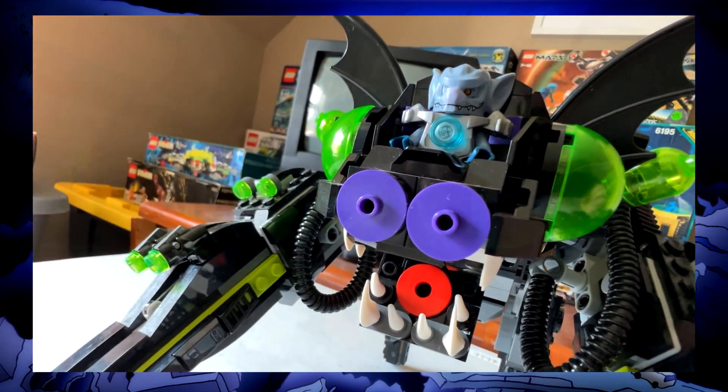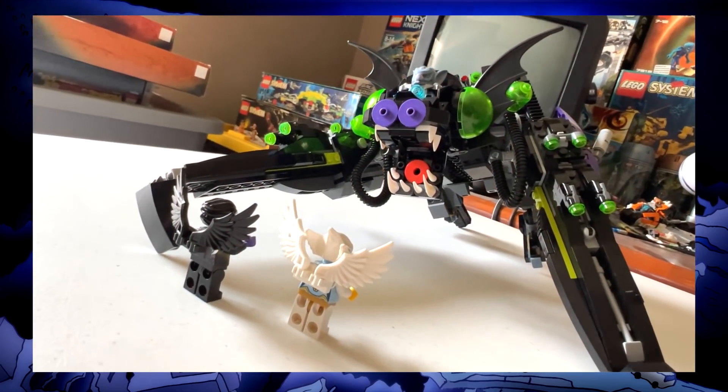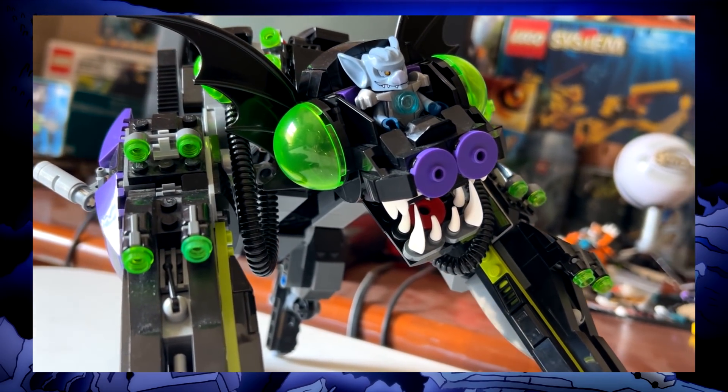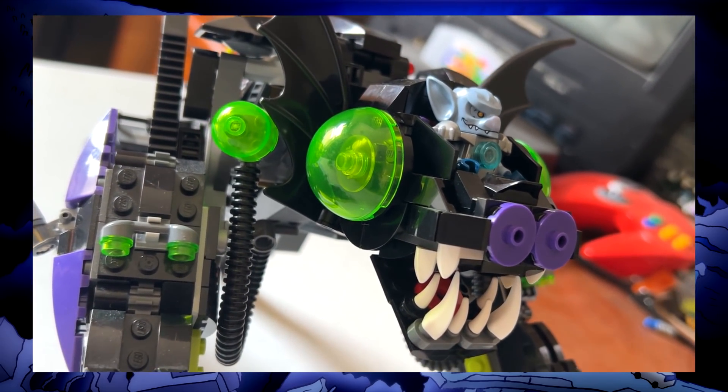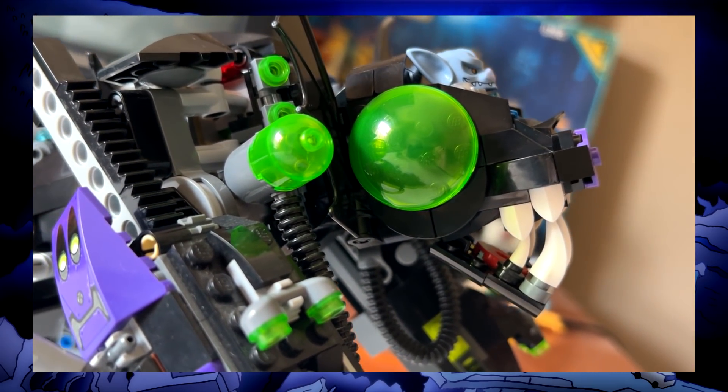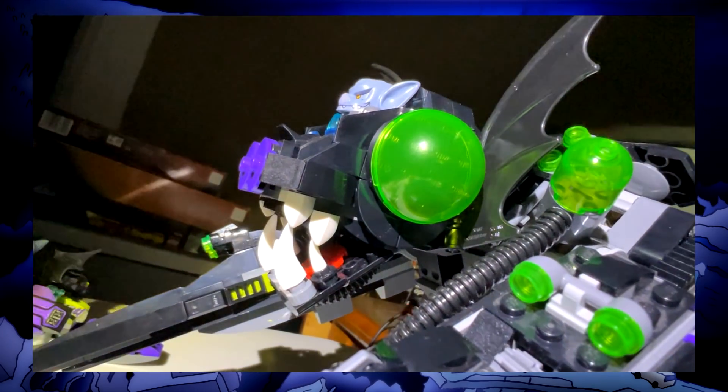I made the tongue and nose look like speakers so this thing could screech at enemies. I had some trouble with the eyes, trying out a few sizes, but eventually settling on this. Since these domes are completely hollow, I tried putting things inside that look like pupils, but I think they're scarier just being huge, blank, moon-like orbs in the night.